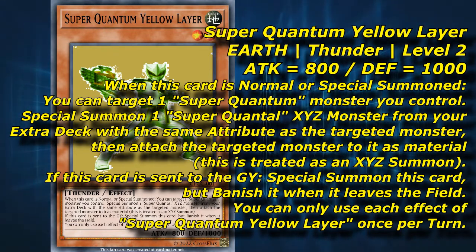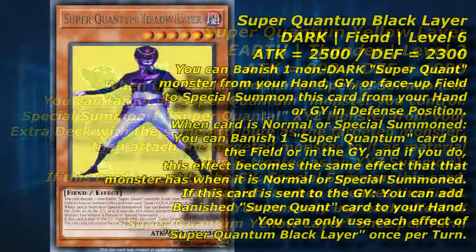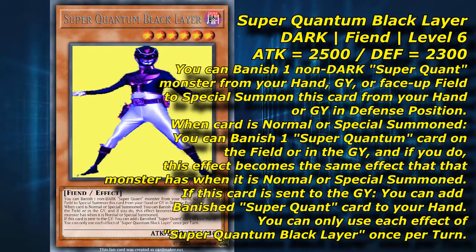Also, when Yellow Layer is sent to the graveyard, it can revive itself. This doesn't immediately feel like an extra deck effect, but consider this: reviving itself gives you the material you need to help Ixiz summon. Not only that, but say Yellow Layer was attached as material to something — if that Achilles monster is destroyed during your opponent's turn, Yellow is sent to the grave, immediately revives itself, and triggers its own summon effect to bring out another Achilles monster.